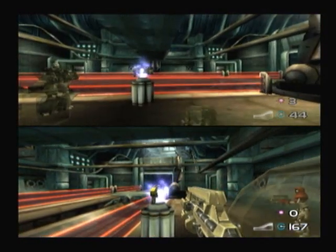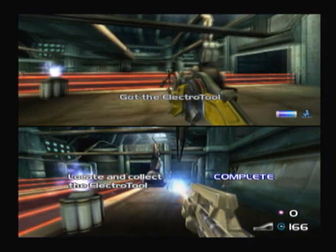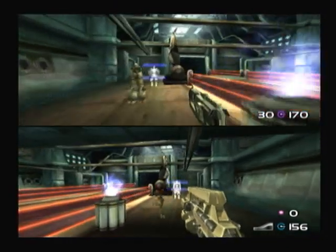As soon as you grab the electro tool, enemies are going to spawn. So just be prepared for that. And don't shoot your electro tool at the red lasers — otherwise it'll reflect back to you and you'll take damage.